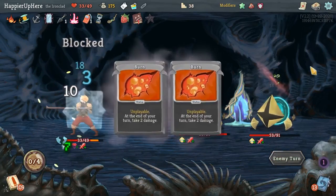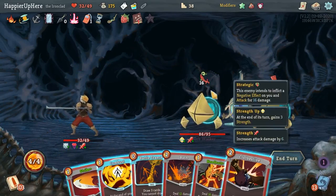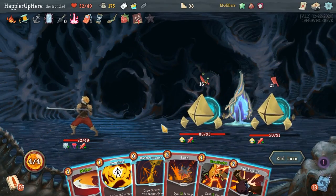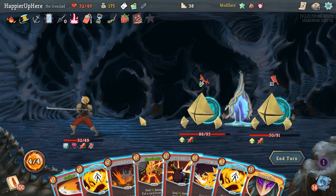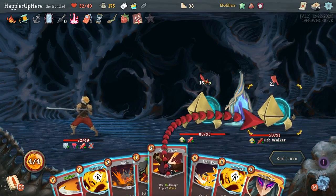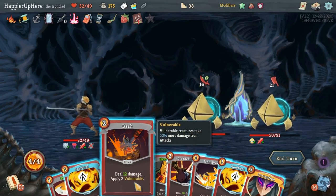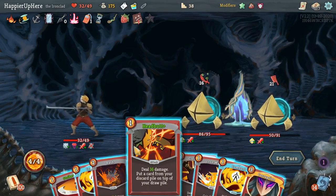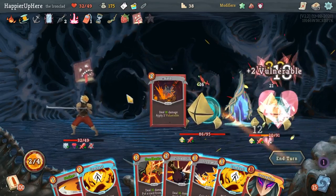Take another 10. Here I can double up on any Clothesline but that seems unnecessary. Let's do Battle Trance — the Corruption is barely going to make anything zero. Instead if I double up on Clothesline that's 32, which might be hard to kill. I could double up on Bash: 24 and then vulnerability — yeah, that might be better. Let's double up on Bash.